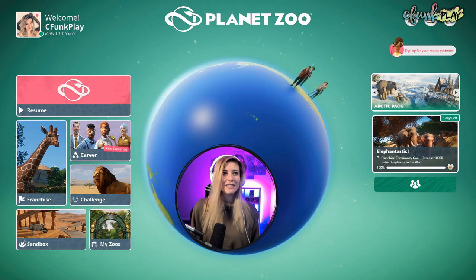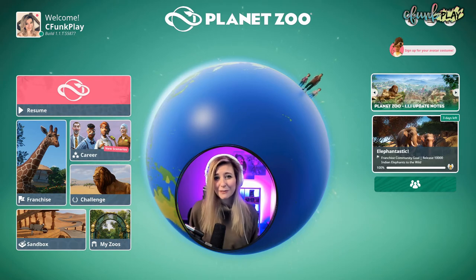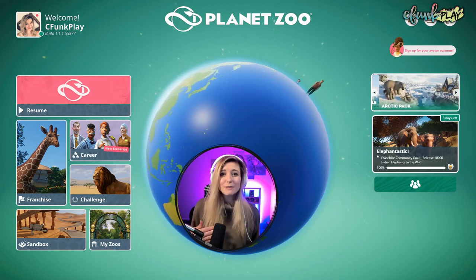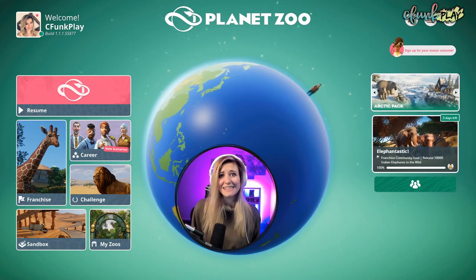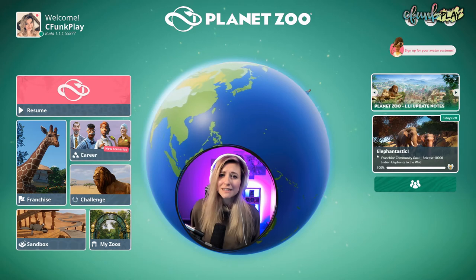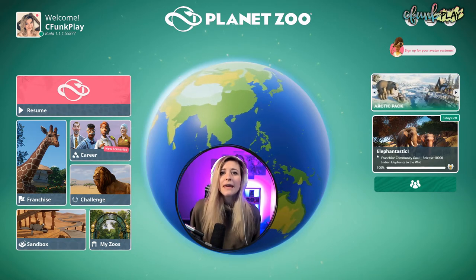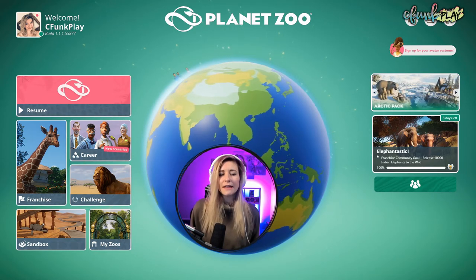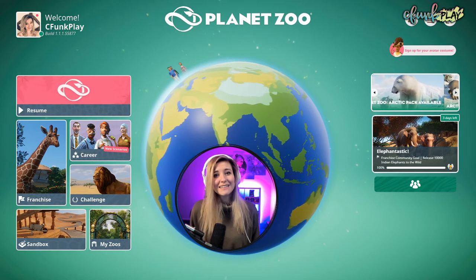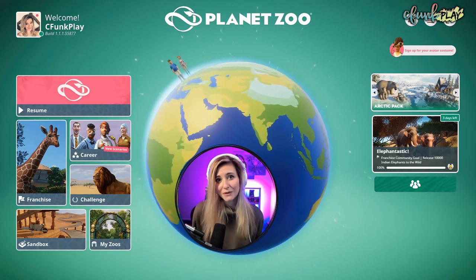First we're going to cover careers. Careers seems like that is where you would go to start your zoo, but careers is actually going to be the tutorial section. You're going to go through a bunch of different types of zoos — I want to say there's like six to ten. It starts you off at the lowest level, just learning how to build a fence, a barrier, how to put a gate, how to get some animals in your zoo, how to make sure they're happy, how to care for them, and it keeps going up from there. It's definitely like a building block. Once you're done with one zoo and it tells you the next zoo is ready, you just save, exit back to the menu, and click on the next available zoo.